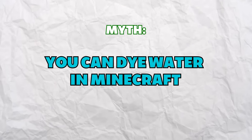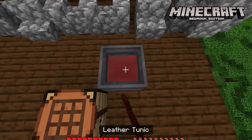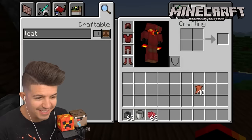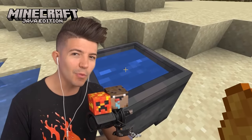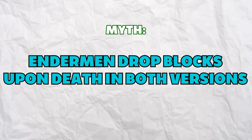You can dye water in Minecraft. In Bedrock, as long as you put the water source in a cauldron, you can actually dye it. When the water is dyed, you can even use it to color your leather armor pieces by placing them inside of it — a much more realistic way to dye armor compared to Java. It's kind of like making a cauldron full of Kool-Aid.